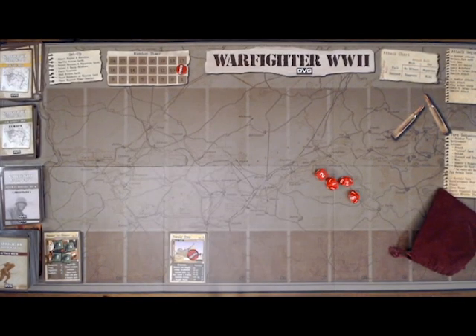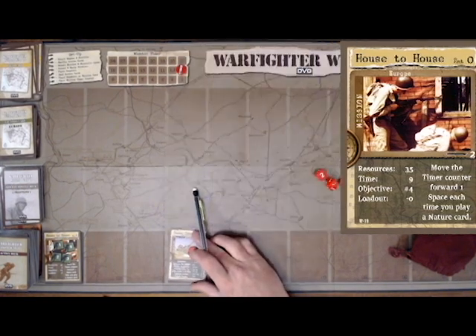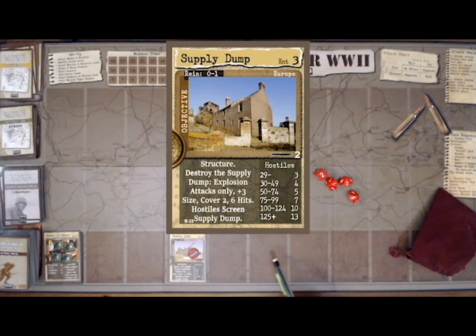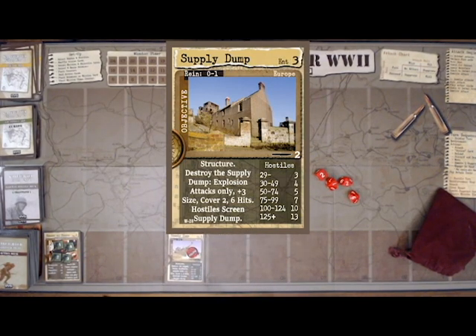I've chosen my mission, objective, and squad. My mission is house-to-house, and it dictates how many points I can spend on my squad — 35 points. It tells me where to place the timer, how many turns I have to complete the mission — 9 in this case — and what location to place the objective at, which is location number 4. For my objective, I've chosen a supply dump. It's a structure I can only attack with explosion weapons. Due to its size, it's plus 3, so my dice rolls to hit it are plus 3. It has cover 2, I need 6 hits to destroy it, and hostiles screen it, so I have to attack them first.